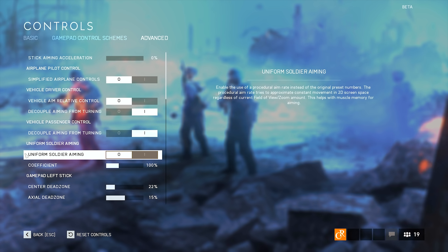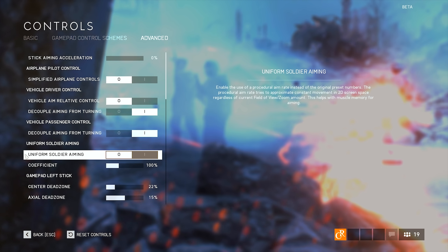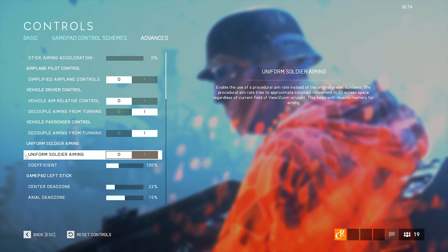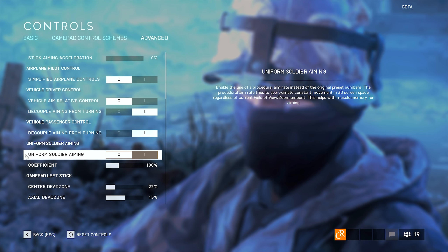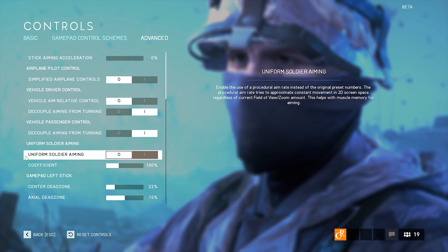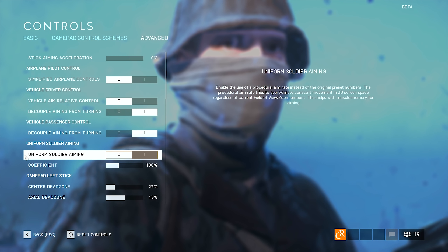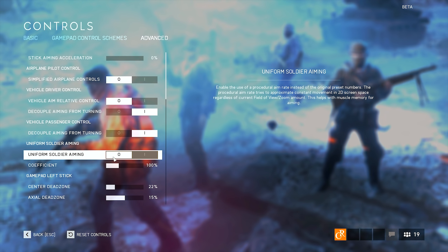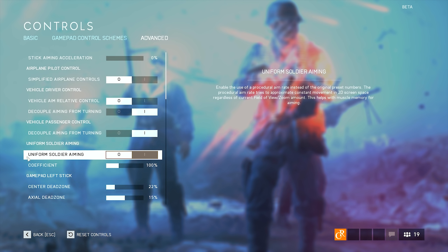The next setting is called Uniform Soldier Aiming — this one is totally a personal preference. Normally, the sensitivity on a 1x sight would be a lot lower than sensitivity on a higher zoom scope. What this setting does is match the sensitivity from both scopes to the same level, so it's easier to develop muscle memory — in theory. Personally, I just hate the option and I disable it in every single Battlefield game. What I'd suggest: play a couple of rounds with it enabled, then disable it and play a couple more. If you think it was better enabled, continue using it. If not, stick with it disabled. Really that simple.